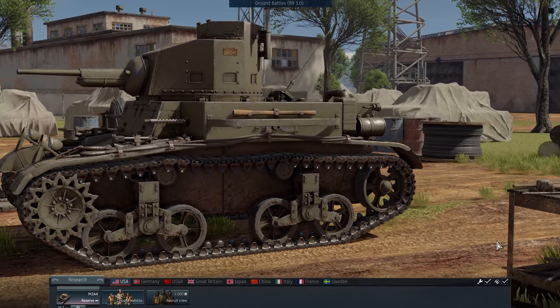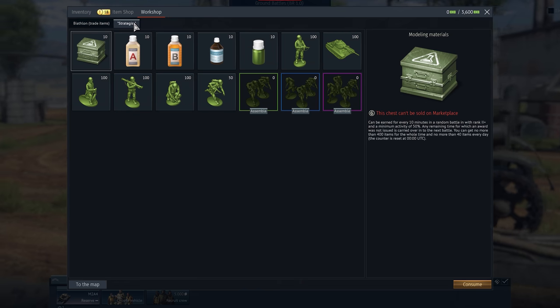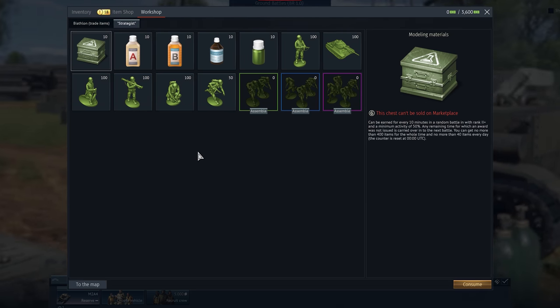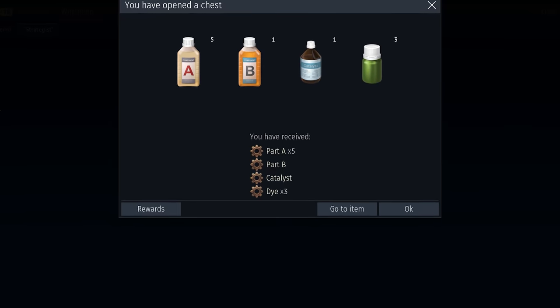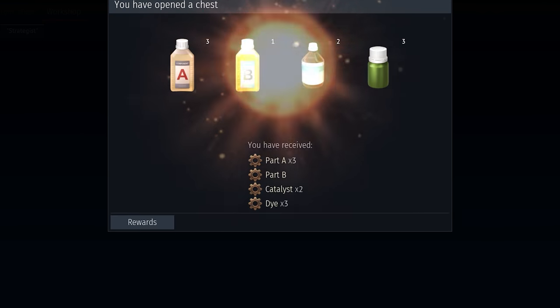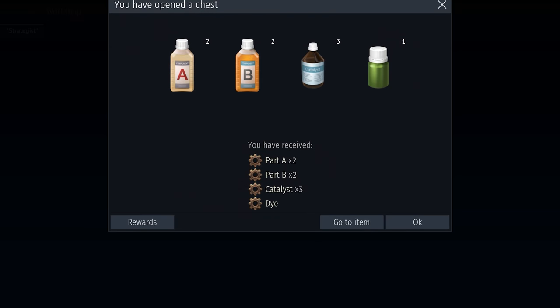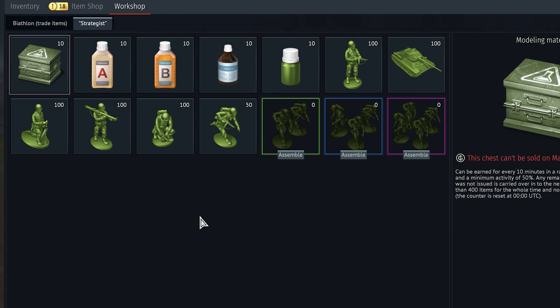Let's say you've just finished a match. Go to the Workshop, click on the Strategist tab, and open the crate we just got. Every container gives you some useful parts, and sometimes, if you're lucky, a complete miniature. Don't worry about assault teams and intelligence just yet — let them pile up in your inventory. You will need them, but later.